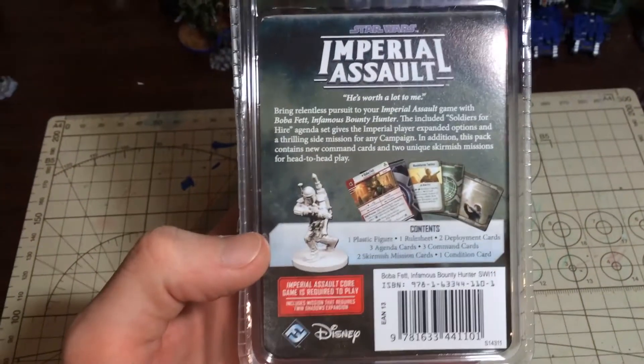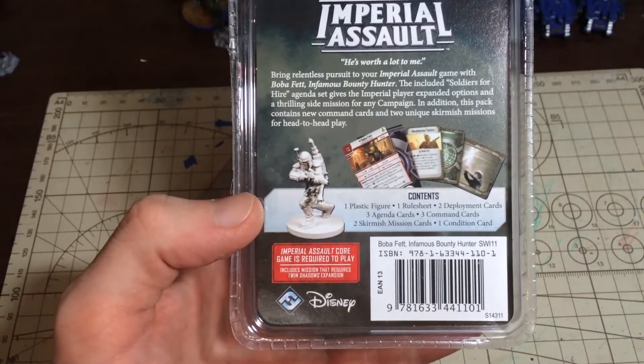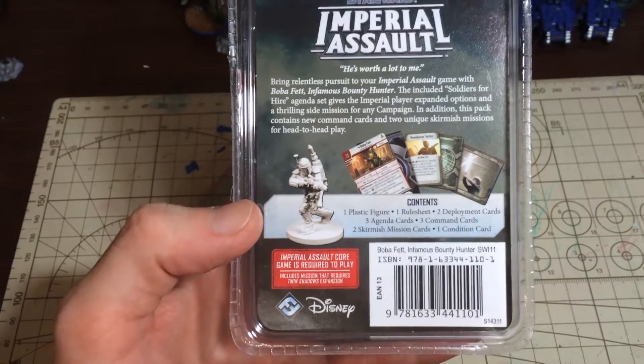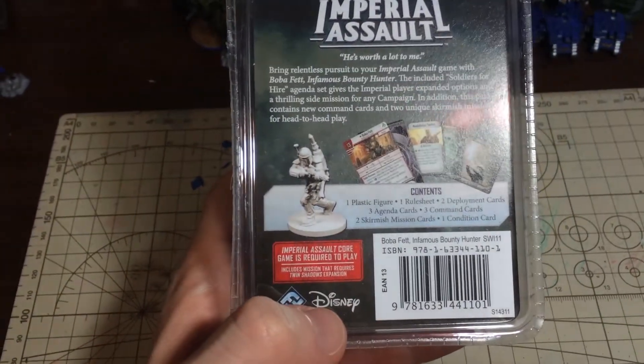Just a quick look at the back there. So you've got one plastic figure, a rule sheet, a couple of deployment cards, agenda cards, command cards, etc. And of course you need a copy of Imperial Assault to play the game.